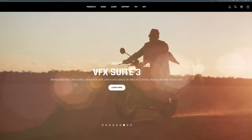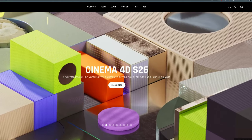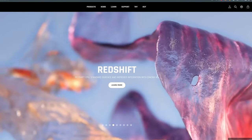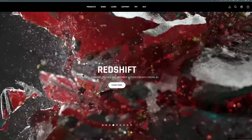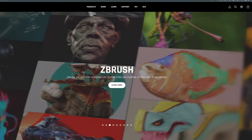Maxon's product line has exploded in the past few years and includes my favorite 3D app, Cinema 4D, also Redshift Render, Red Giant, Forger, and most recently ZBrush — the industry standard digital sculpting and painting solution.